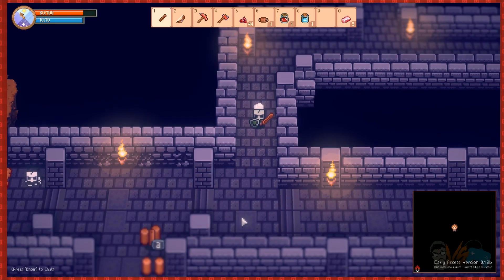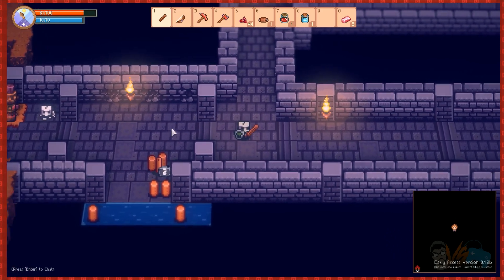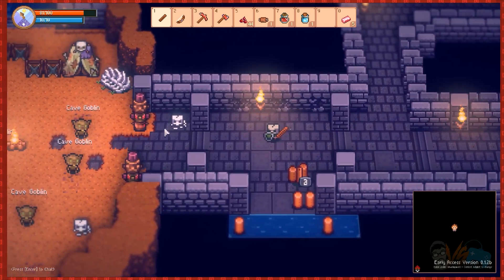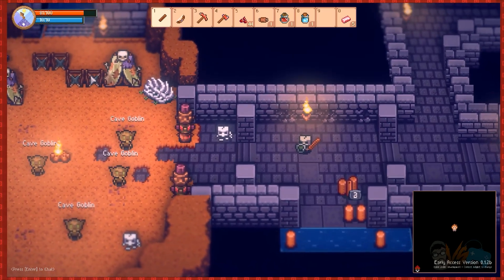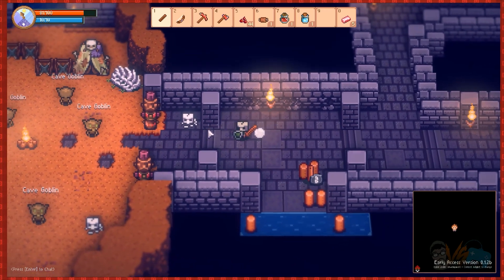Hey guys, welcome back to another episode. My name is Mobby and this is Tinker Town, episode three. We just entered the goblin cave and now we're about to head on to the innermost areas and see what kind of stuff we can loot. Inventory is getting really packed so we'll see what happens.